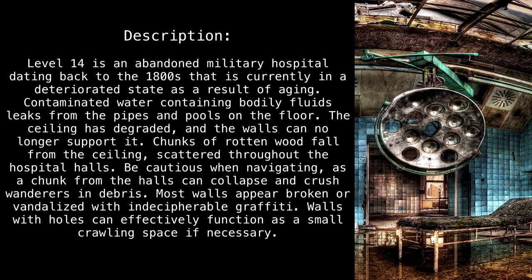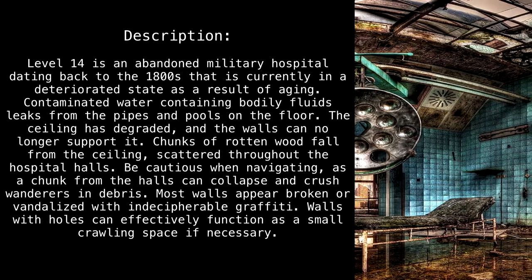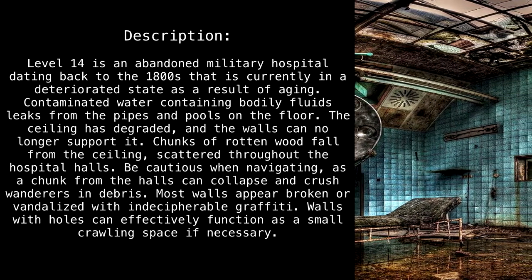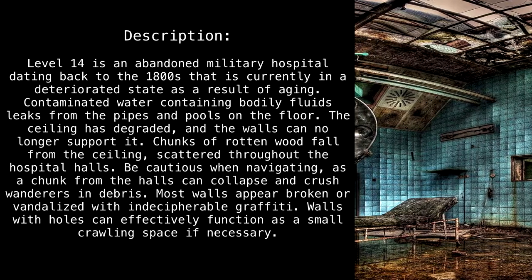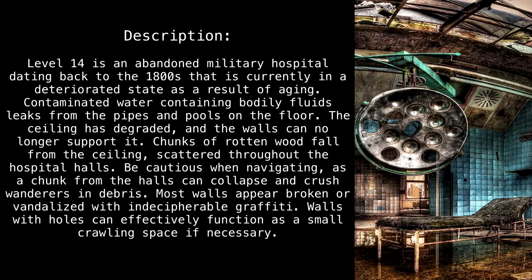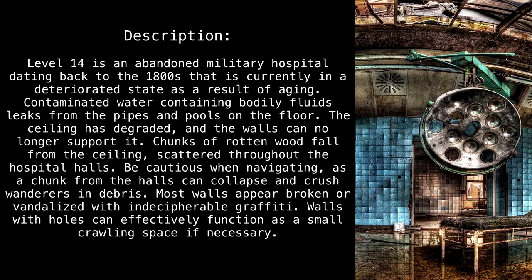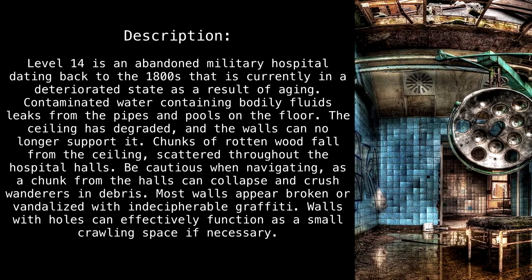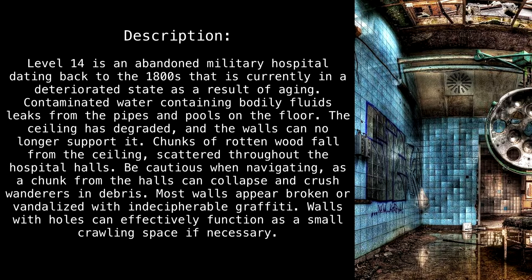Contaminated water containing bodily fluids leaks from the pipes and pools on the floor. The ceiling has degraded and the walls can no longer support it — chunks of rotten wood fall from the ceiling scattered throughout the hospital halls. Be cautious when navigating, as chunks from the halls can collapse and crush wanderers, and debris and most walls appear broken or vandalized with indecipherable graffiti.